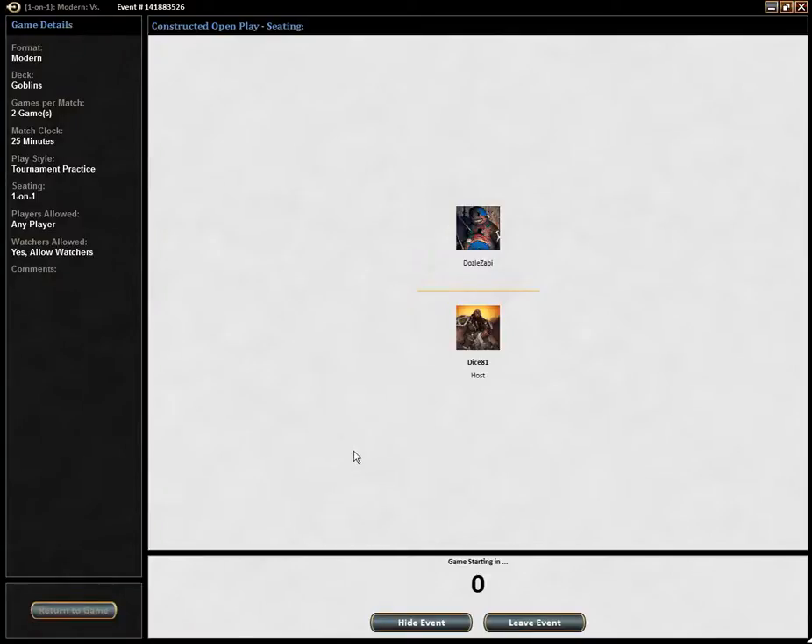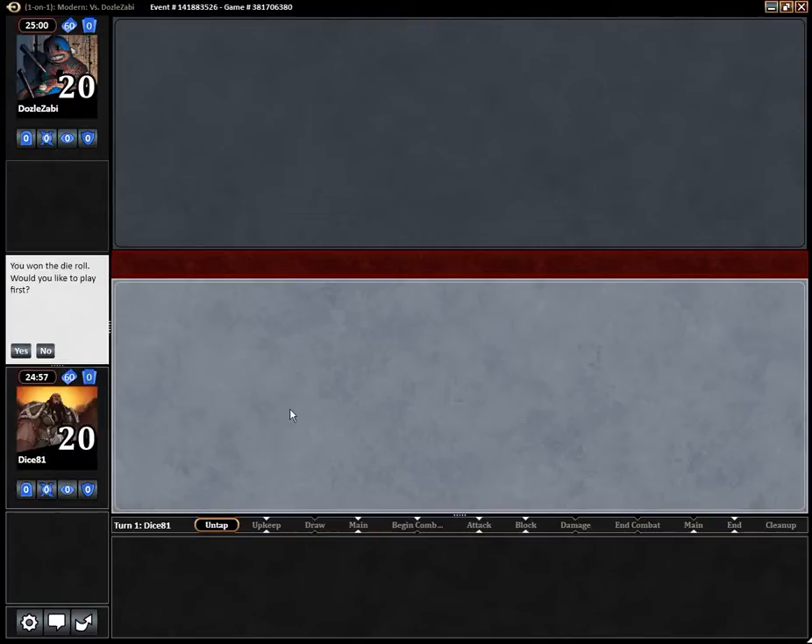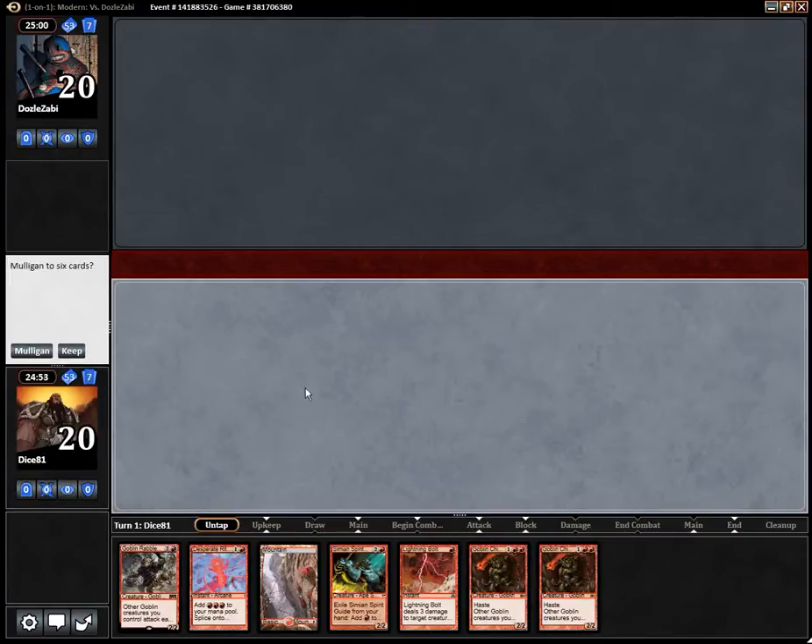Hello and welcome to Magic Ising Strad. This is Tobias. I'm playing Goblins in Modern and I won the die roll. Look at this! This looks like a first turn Goblin Rebel Master, so this is a definite keep.